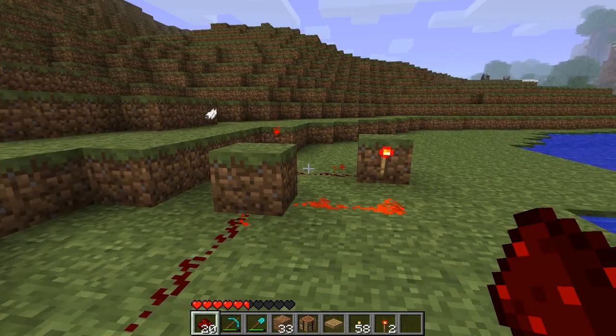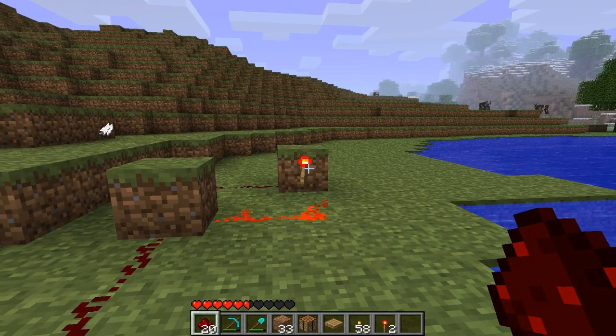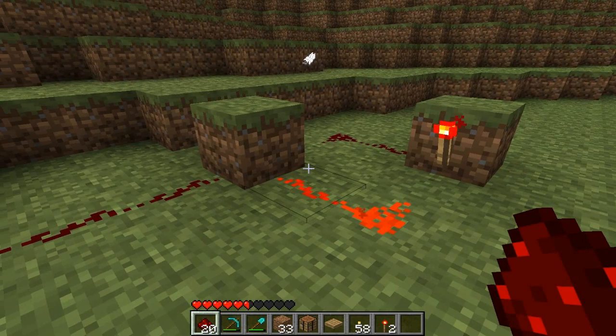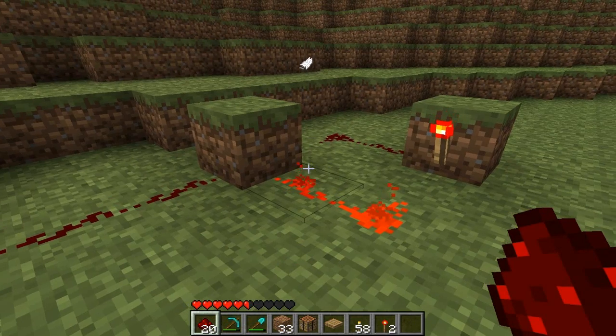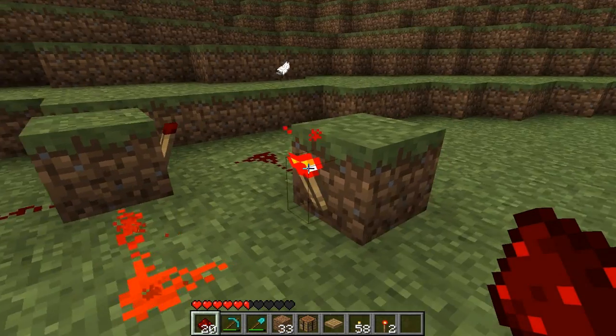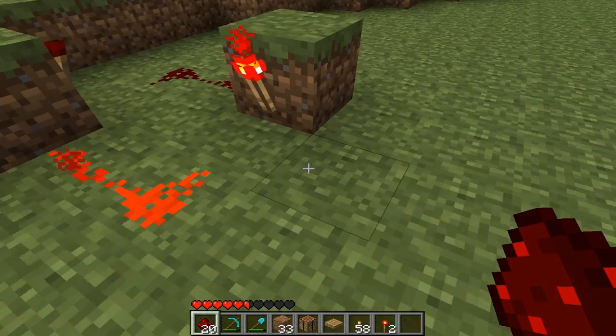As you can see by this demonstration, this one will remain on. This RS NOR latch which we have now created is remembering the fact that we have an input, and that input will stay on forever until another input is placed on this one to turn this torch off.